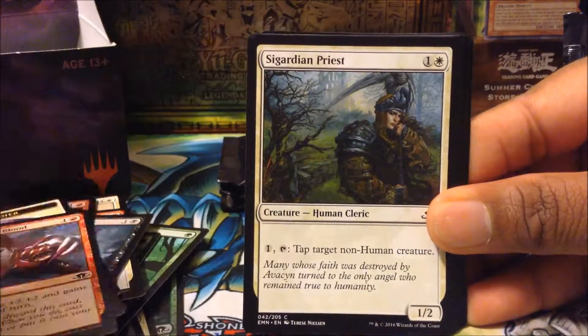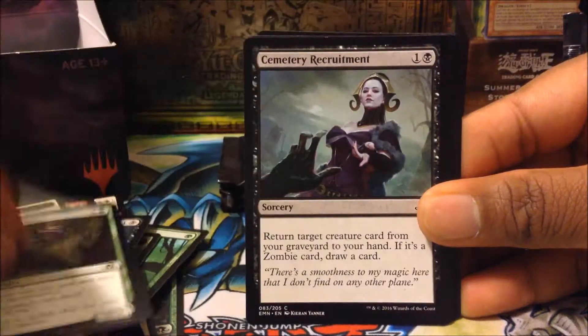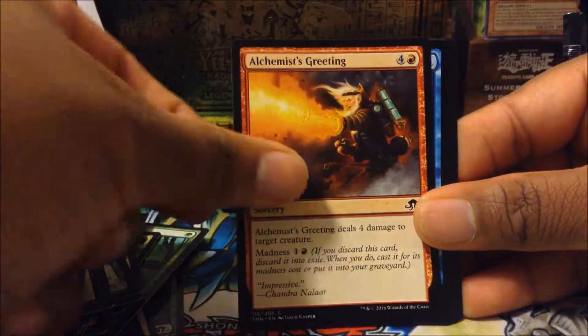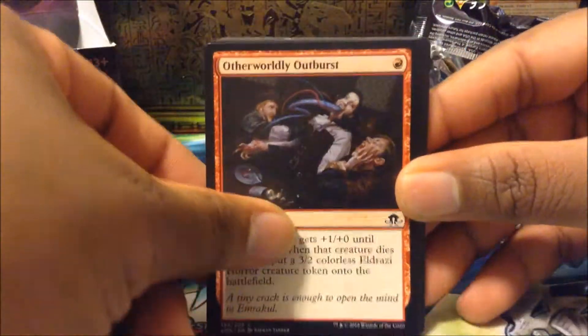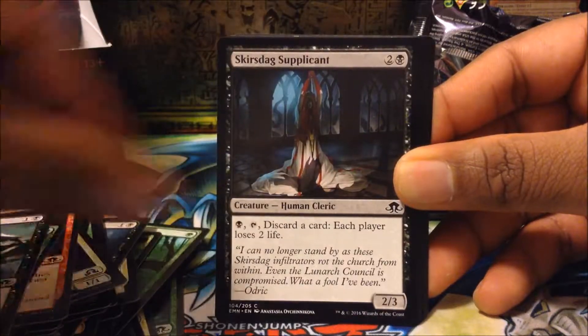Next pack: Waxing Moon, Brazen Wolves, Dragged Under, Grapple with the Past, Weirded Vampire, Steadfast Cather, Spontaneous Mutation, Terranian, Nebelgeist Herald, Hamlet Captain, Faith Unbroken, Assemble Alphas, Graf Rats, Frankenwrath Reaver — foil, pretty nice — Basic Mountain, and a Token.